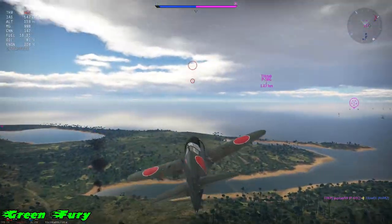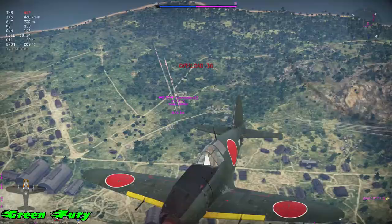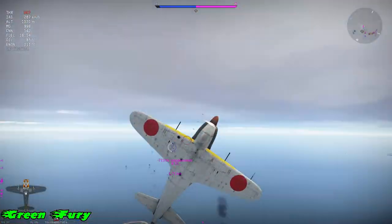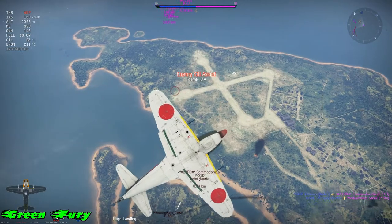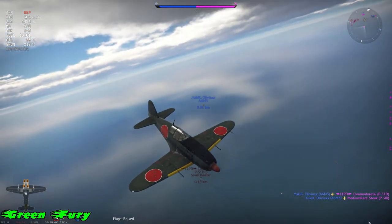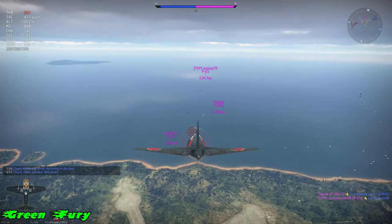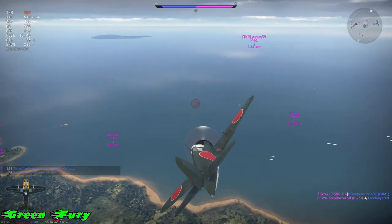I'm going to show you guys how to use that corkscrew again to bait enemies up. There's a P-51 and a P-38 that just shot me, and I know there's a Zero around me somewhere. Watch this — I take them up and into a corkscrew, and they can't quite keep up with me. The P-51 gets taken out, and the Zero gets taken out. So there are no enemies in our area, so we decide to move over there. You can use this corkscrew to even get away from enemy fire when you're trying to bait them up.